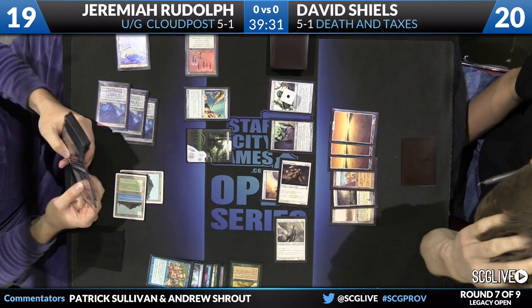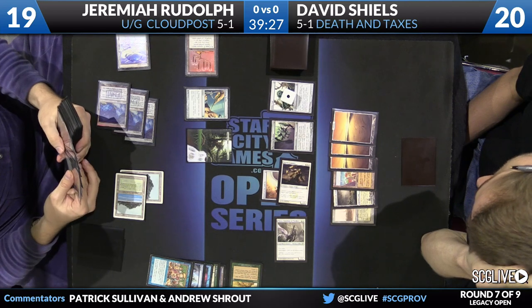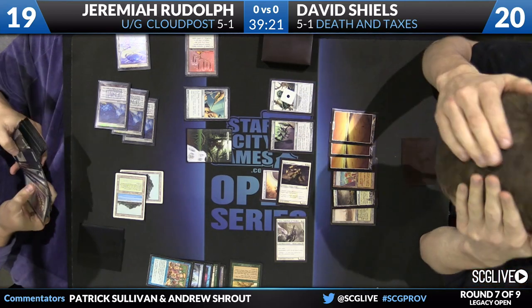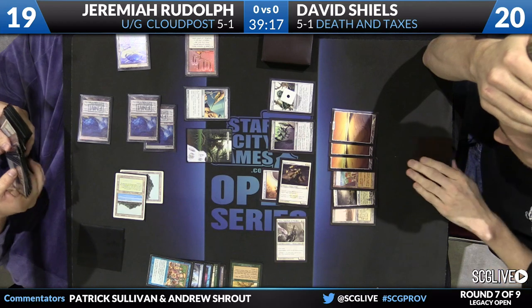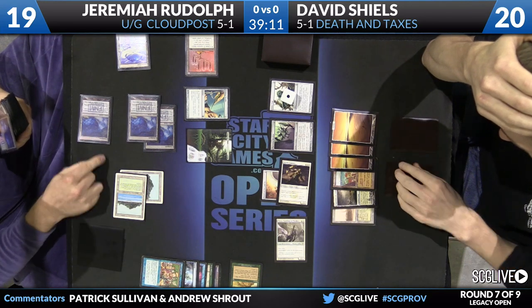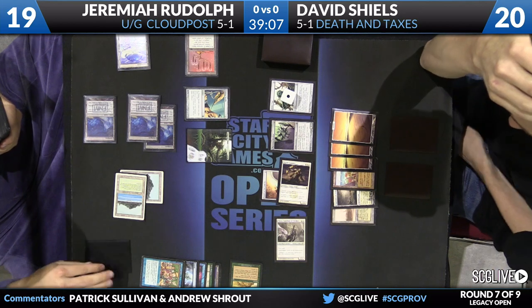He had to play the Cloud Post tapping for three, which he needed to push through Thalia's tax. Kind of exposing himself here — Shields can clear away the Primeval Titan with Swords to Plowshares. However, the six life does make a difference in terms of how that changes the clock. Not only the six damage, but just the two lands from Primeval Titan may be enough to set up a kill next turn — and he can gain some life as well. He could fetch up some Glimmer Posts; if you fetch two Glimmer Posts that's ten life, more than enough to put himself out of range.